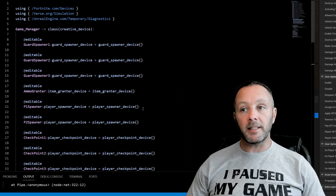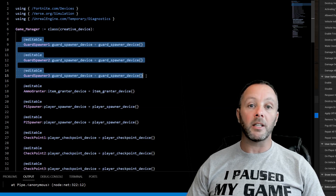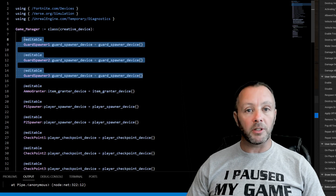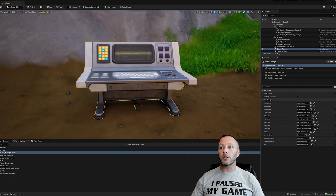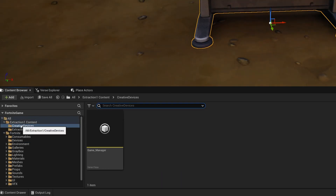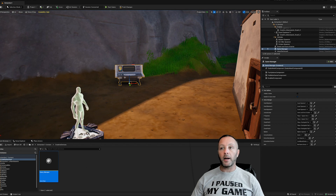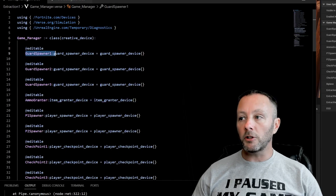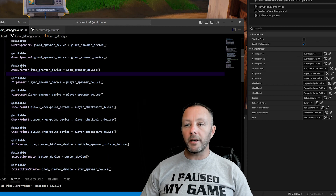The first devices to note are the guard spawners. I want to respond to guards being eliminated — maybe give players some points, extra health, or ammo — by making them into editables and attaching them. An editable is exposed in your details panel. In the Verse Build folder inside Creative Devices, you'll find the device you made — mine's called game_manager. Drag it onto the screen and it appears as a little computer. In the details panel you'll see guard spawner one, two, three, ammo grantor, and all the linked items.